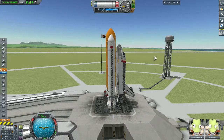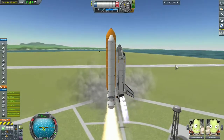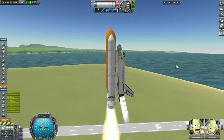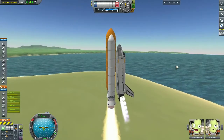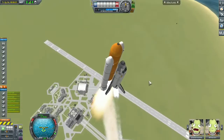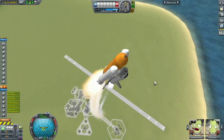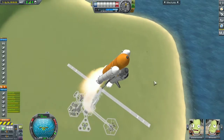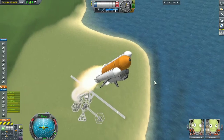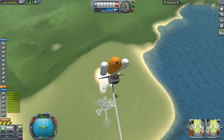Here's the actual launch — second attempt — and we have successfully launched the shuttle. The clamp did not collide with the external fuel tank this time, and the capsule inside the cargo bay did not fire its RCS thrusters. Those were minor issues — fixed now.